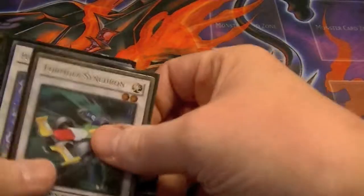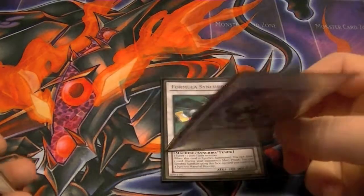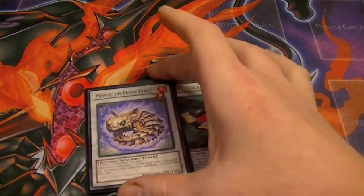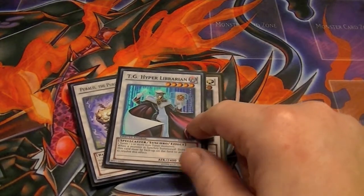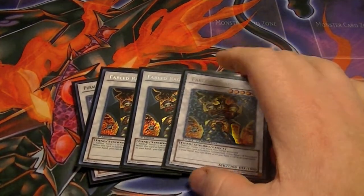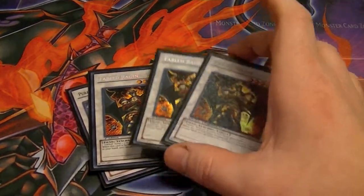For the extra deck: one Formula Synchron, one Puralis the Purple Pyrotile — your other level two tuner synchro. One Hyper Librarian to continually draw for your synchros. Three Fabled Ragens: when you have less than two cards in your hand, you can draw up to two cards — if you have zero you draw two, if you have one you draw one. Plus it's level five so it helps go into Quasar.